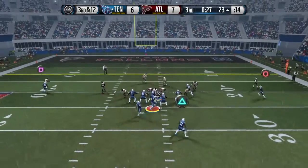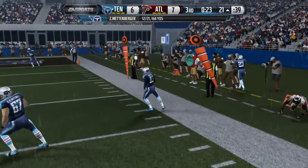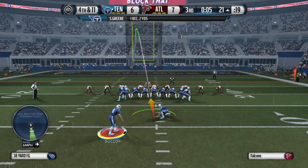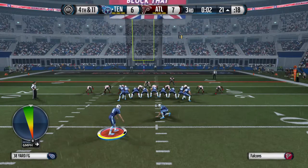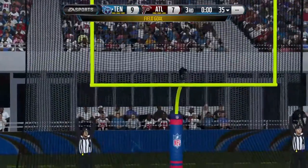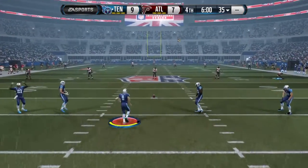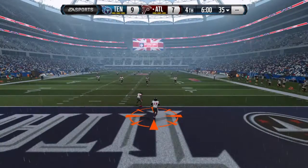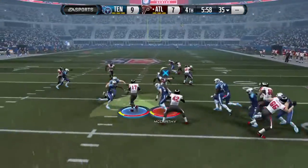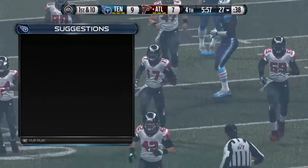Offense lines up. Looking to the right side and throwing. Defensive coordinators love this situation — third and long. They can do just about anything, and it works. They stopped the offense. The kick is good. We're getting set for the start of the next quarter. The Falcons in kick return formation. Hester is going to run this one out to about 27 before he's taken down.